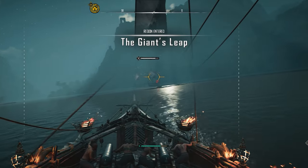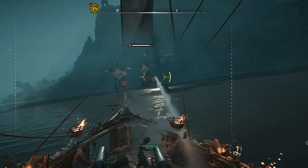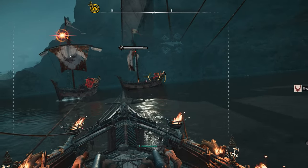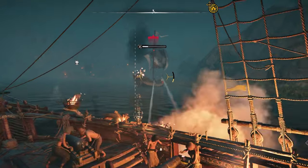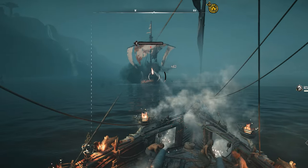If you find yourself in battle, especially if you're just starting off and you don't have a strong ship, one thing I found useful is to rotate the ship so that you can fire from all three sides and not have to wait for that six-second reload. This is especially useful when your ship is weak and your cannons are even weaker.